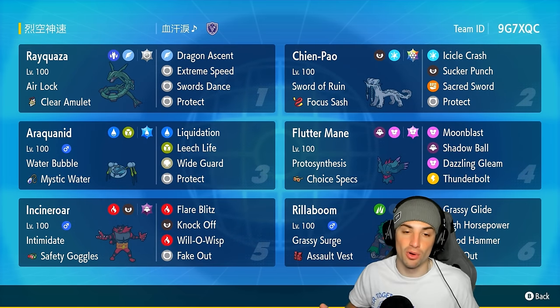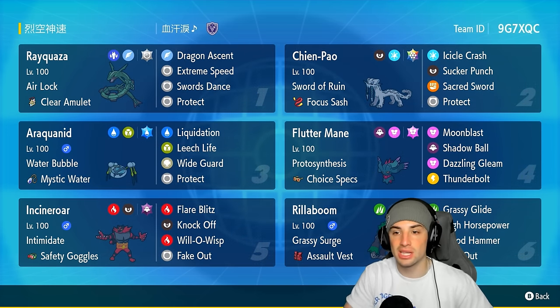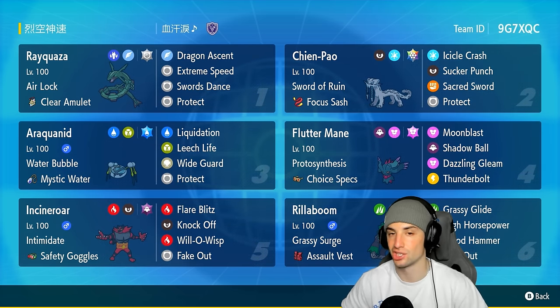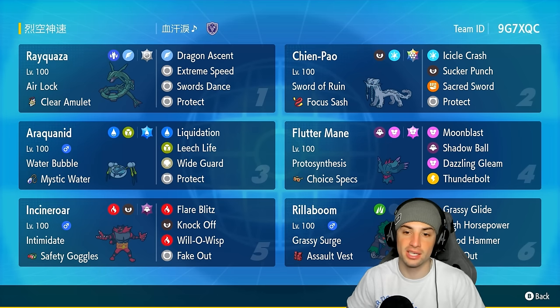Pairing up with Rayquaza is Chenpao, which has Sword of Ruin to drop the defense of all Pokemon on the field, letting Rayquaza's E-Speed do insane damage. Chenpao has Focus Sash with the Stellar Tera type — Stellar Tera Chenpao hits like a truck. Its moves are Icicle Crash, Sucker Punch, Sacred Sword, and Protect.